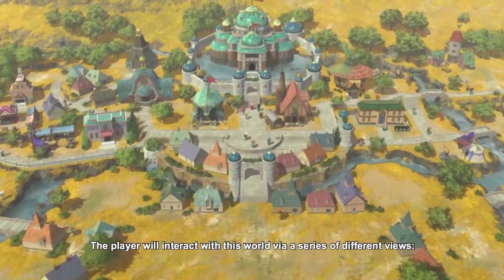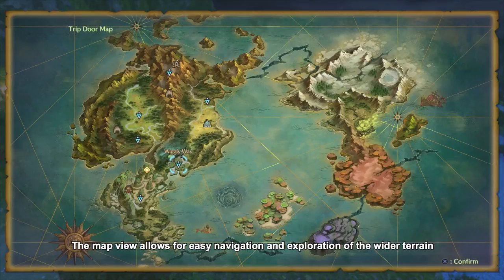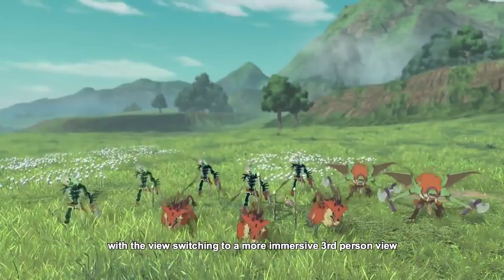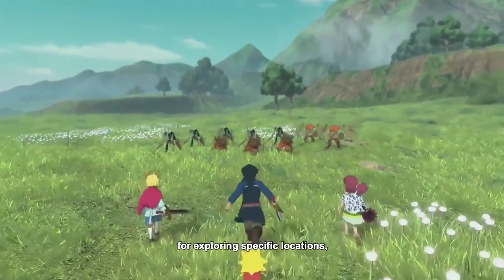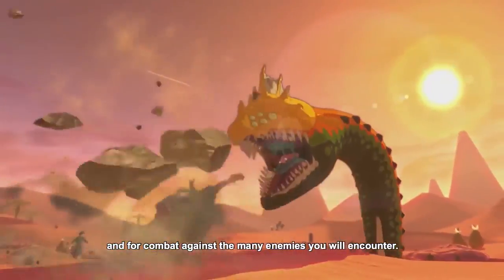The player will interact with this world via a series of different views. The map view allows for easy navigation and exploration of the wider terrain, with the view switching to a more immersive third-person view for exploring specific locations and for combat against the many enemies you will encounter.